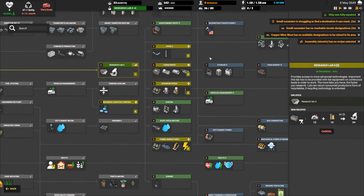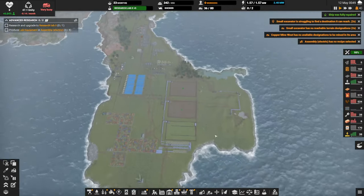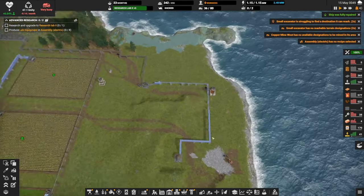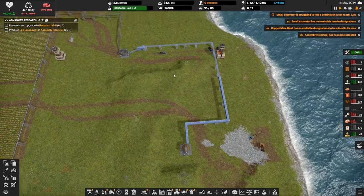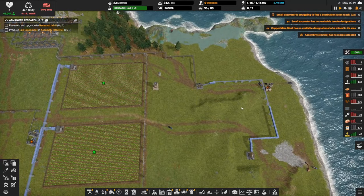How can we get around that? We need the advanced logistics control, and that is a ways off. What can I do about that? If I turn the keep fill off, maybe we'll get lucky and these guys will still dump here, but the trucks halfway across the island won't bother. We'll keep an eye on it — maybe that's a solution.